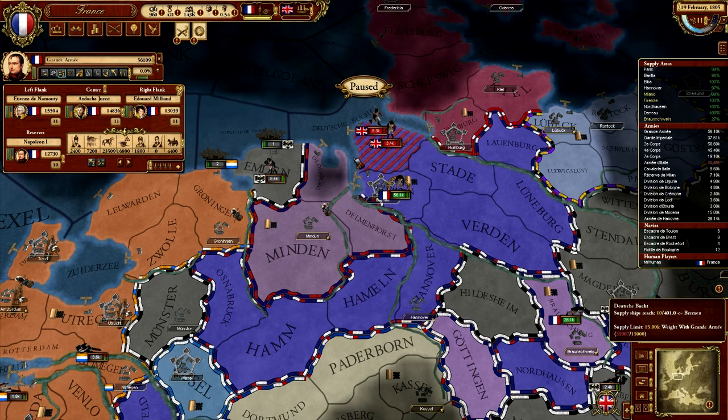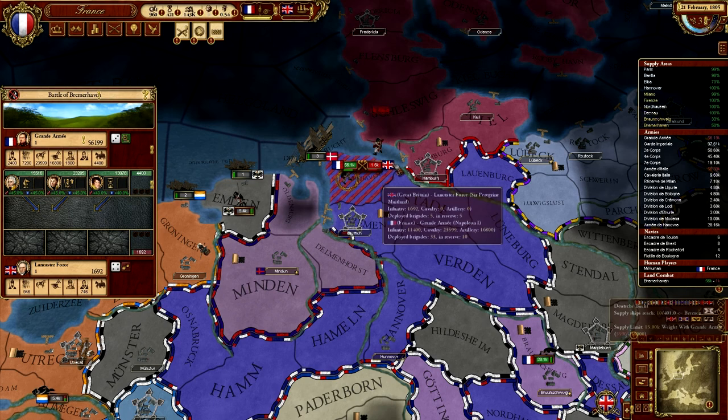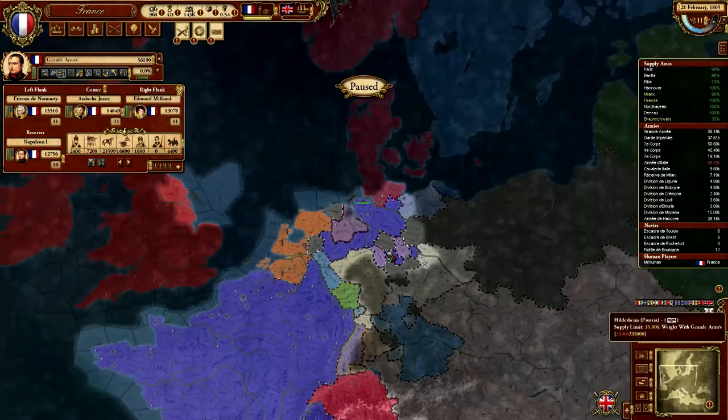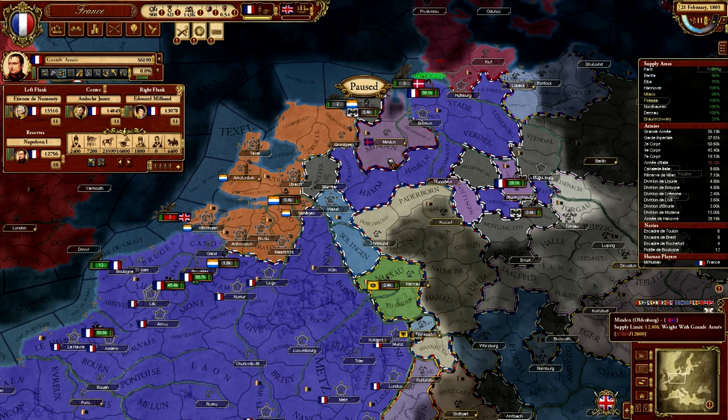Napoleon earned a new trait. I killed the British and I'm chasing them down to finish off at least this army — there's more where that came from. That was a very small campaign but enough for you to see what this game is like. That's everything you need — everything else is just figuring out a strategy that works.